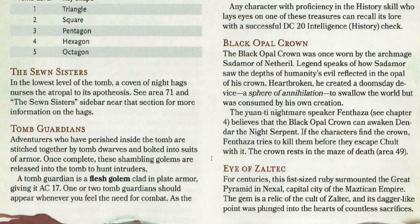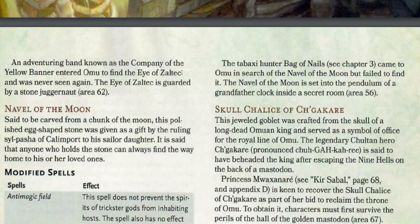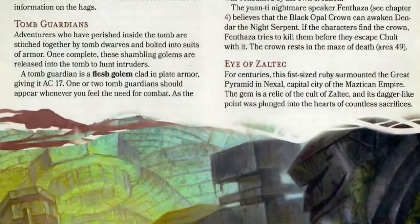The black opal crown was once worn by the archmage Selmor of Nathriel. Legend speaks of how Selmor saw the depths of humanity's evil reflected in the opal of his crown. Heartbroken, he created a doomsday device — a Sphere of Annihilation — to swallow the world, but was consumed by his own creation. As I said in the previous episode with the fabled treasures discussing the Navel of the Moon, it's really important to foreshadow these treasures.